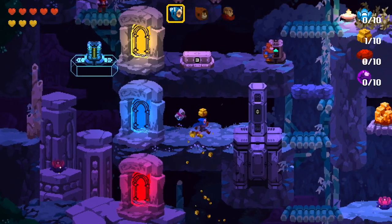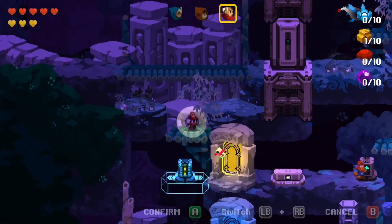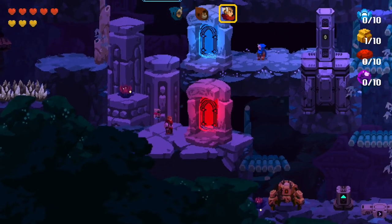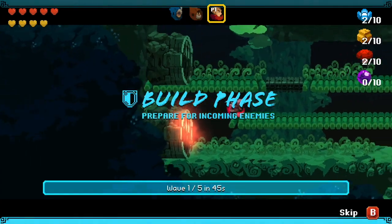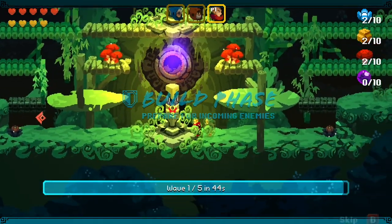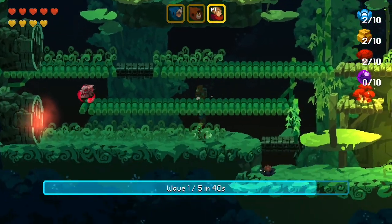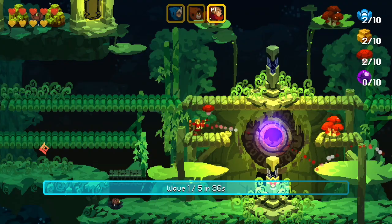Each character in the game is assigned a colour, similar to elemental abilities, and each character has their own unique resource. Clue, the granddaughter, needs flowers, and Bark, the grandfather, needs golden rocks. Later characters also have their own resource. This individually tied resource emphasis encouraged me to hunt every area of the platforming sections, all in preparation for the big tower defense finale.